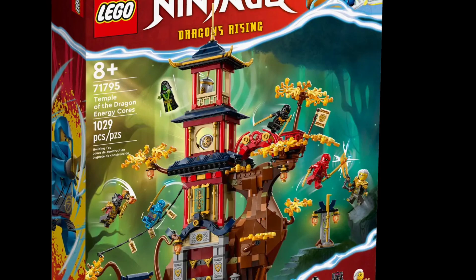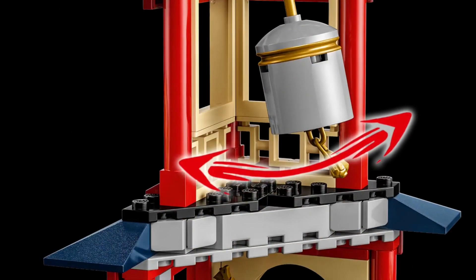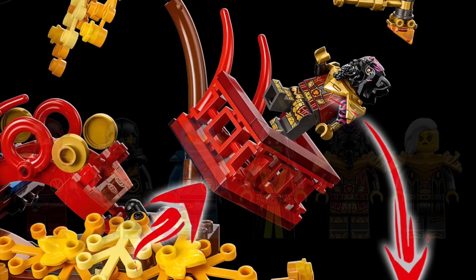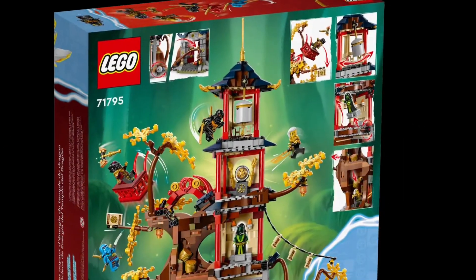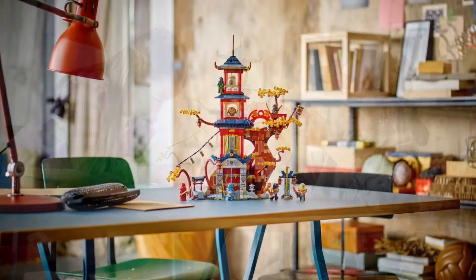In the number 2 spot, we have the Temple of the Dragon Energy Cores. This set is gorgeous. The tall building, the enormous tree — it's all amazing. I also love the minifigures, and how we actually get an exclusive one in here with the spirit of the temple. I absolutely love this set, but now there's only one remaining.